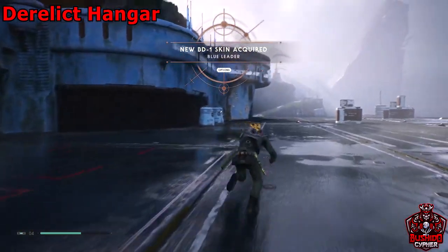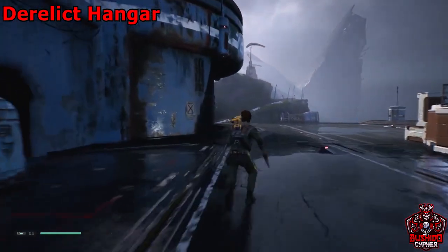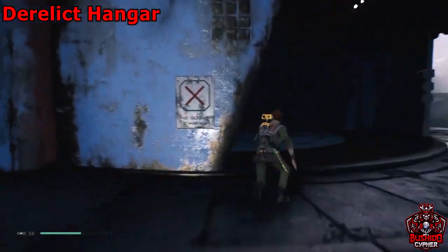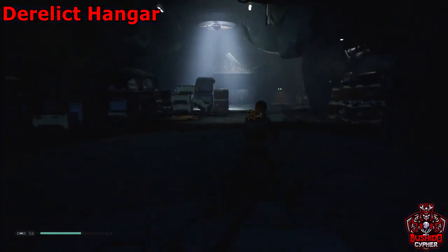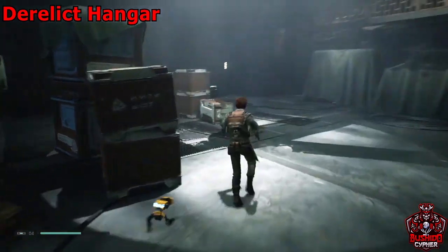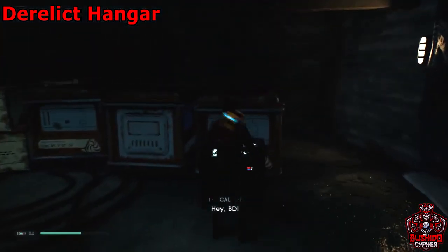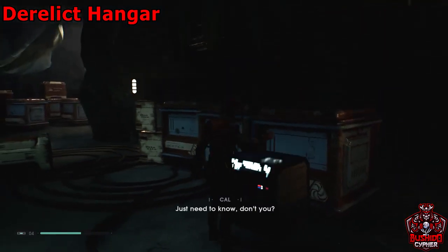Right at the beginning we're going to be in the derelict hangar. Go right to the left of the airship and you'll get that chest there, and then we can actually go inside the hangar itself. If you run towards the back of the hangar there's going to be another chest that we can collect.